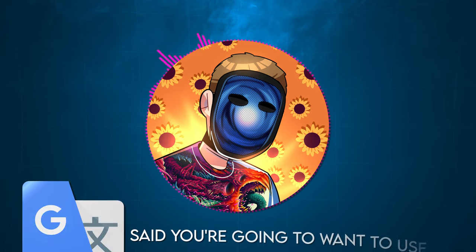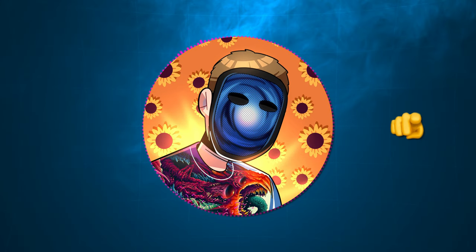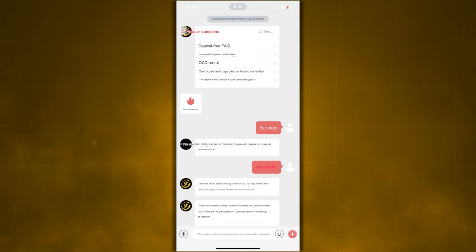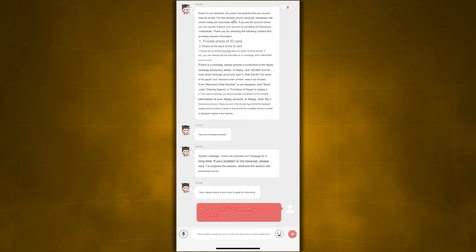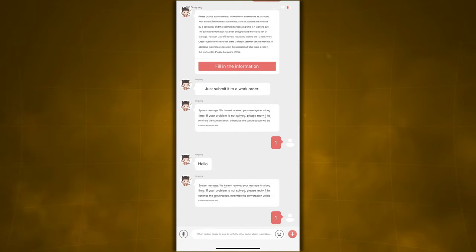Once they arrive, ask them 'why is the transaction function limited' in Chinese. I'll leave some common Chinese phrases in the description so you can just copy and paste. Pretty much all they ask you to do is send over a picture of the front and back of your ID, and then a couple days later you'll be completely good to go. The translation might be a bit rough so just keep going and ask if you're good to proceed. But after a while you'll figure it out.